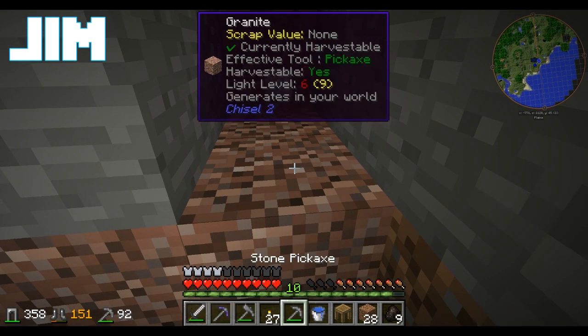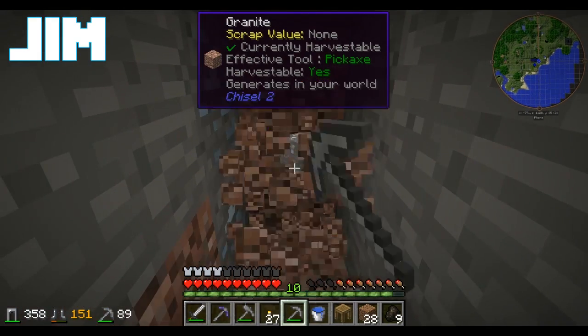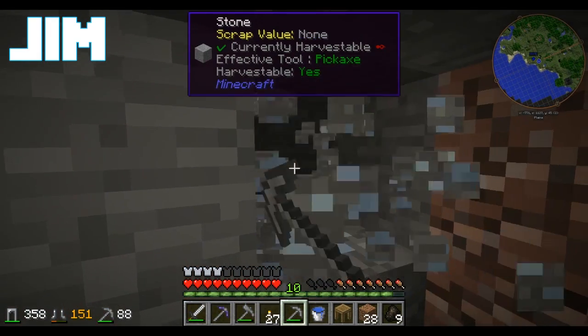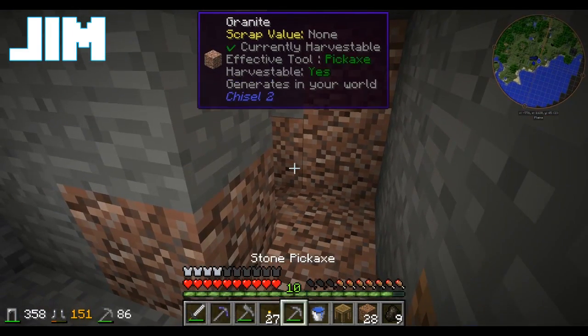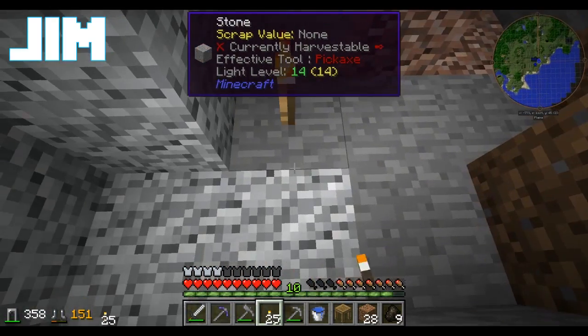I'm quite sure I can come up with worse logic. I'm finding a lot of tin — grab it, we'll find a use. We're going to use it to make bronze.